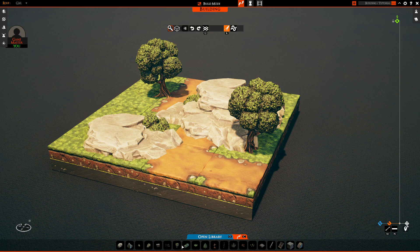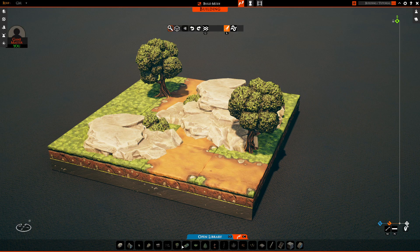Being able to grab assets right off your favorites bar is so freeing, and it's less confusing because sometimes I forget which category something is in — furniture or miscellaneous interior? If you would want to save something you use constantly, just hold X and drag it onto the bar. That's all you have to do — hold X and outfit your own favorites bar with all your personal stuff.